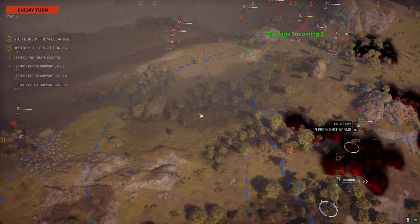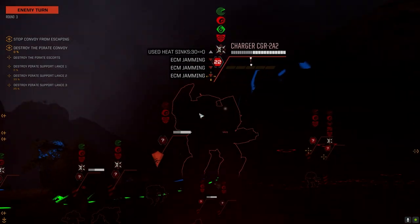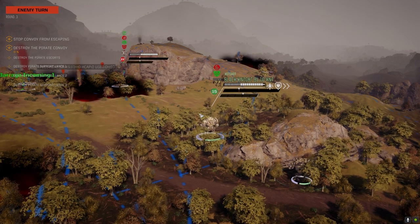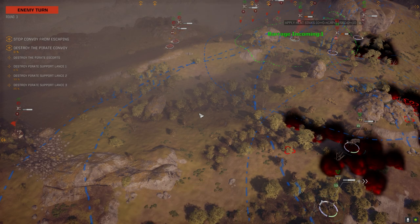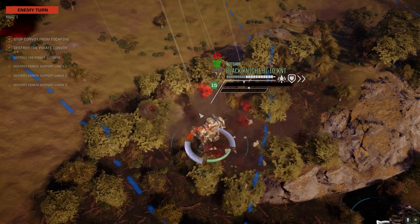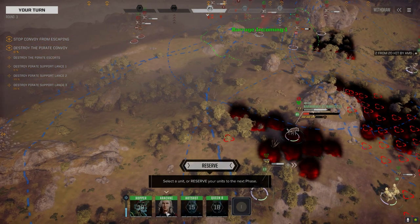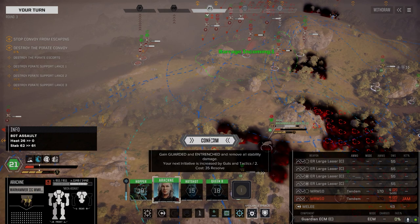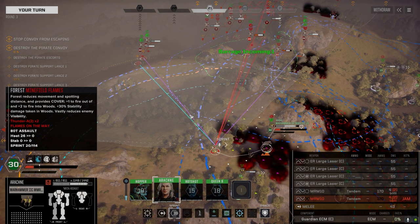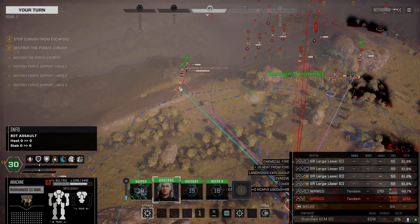Don't fall down — they just got so many of them. Black Knight's got to take on that King Crab. Let's get into the trees — I know we've got flames in the way. A little Thunder on there but that's fine.